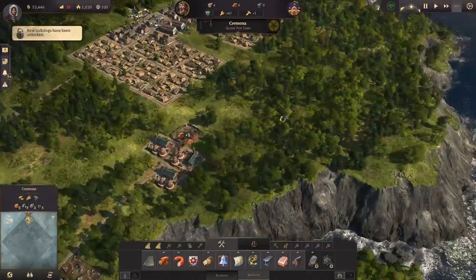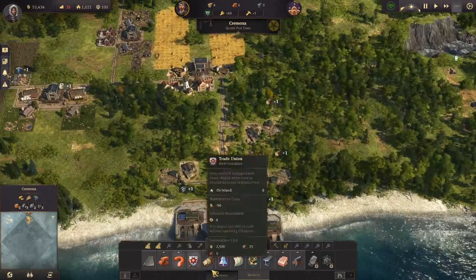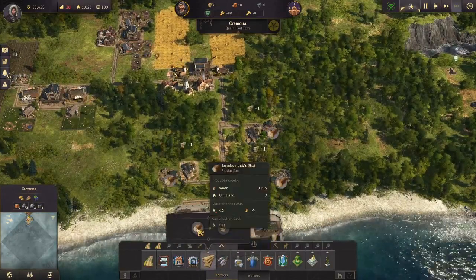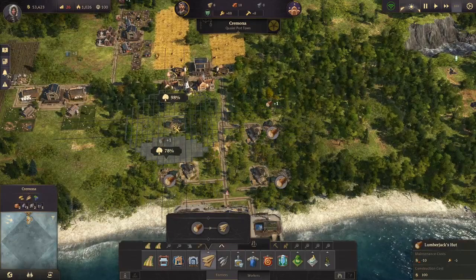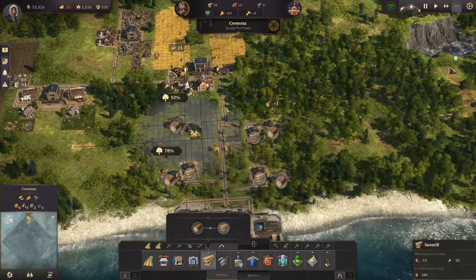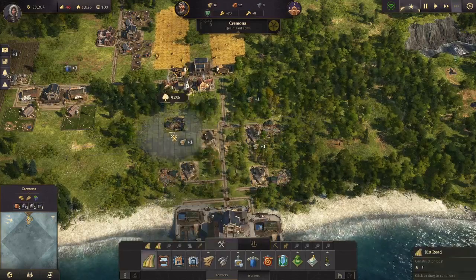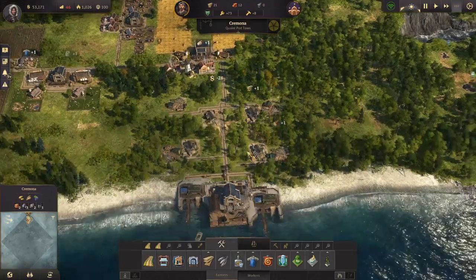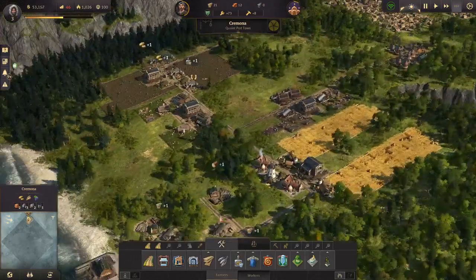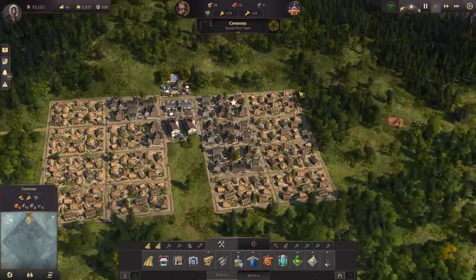What we can also do is add a fourth wood production chain for timber. We can maybe squeeze one in here, giving us four wood chains total. Wood is always good to have, especially in the early game, to build a lot of houses.